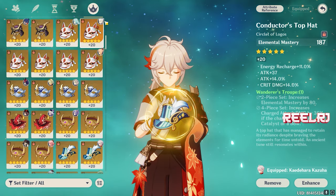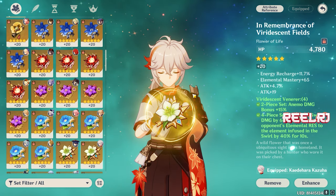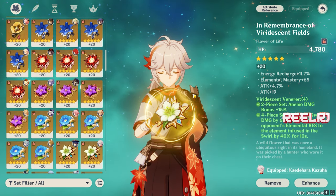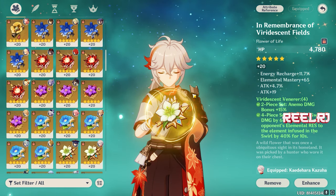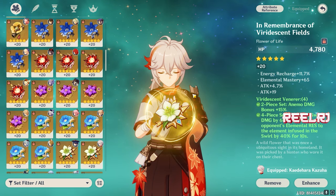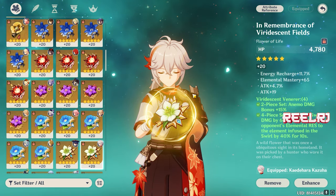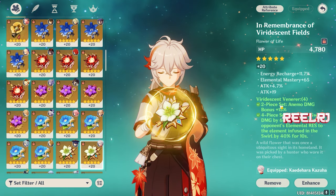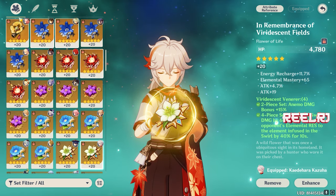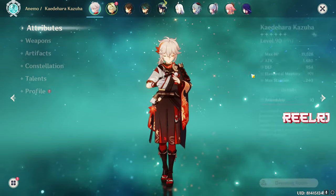Look at my artifacts — every artifact has energy recharge and elemental mastery where possible. For the main stats, I've given triple elemental mastery: sands elemental mastery, goblet elemental mastery, and circlet elemental mastery. The set piece you're going to use is the Viridescent Venerer set. It just doubles the working of Kazuha — we already know Kazuha gives elemental damage bonus to all characters, and this set additionally decreases the opponent's elemental resistance to the element Kazuha absorbed.